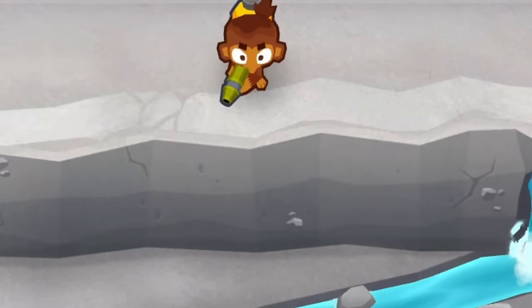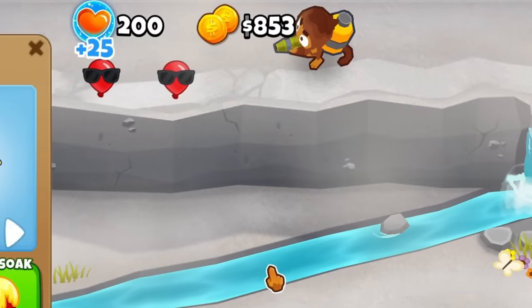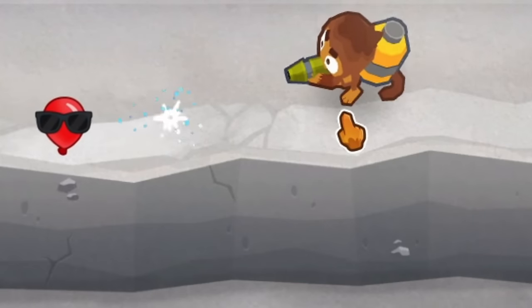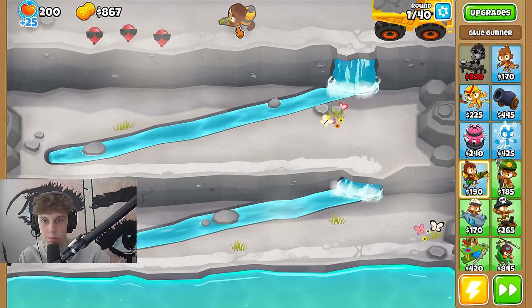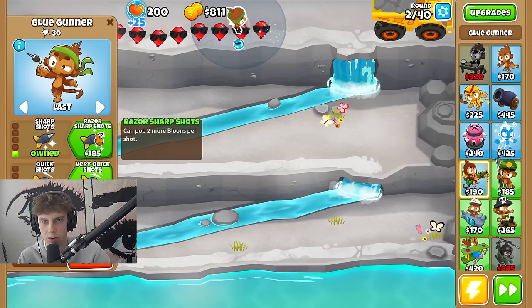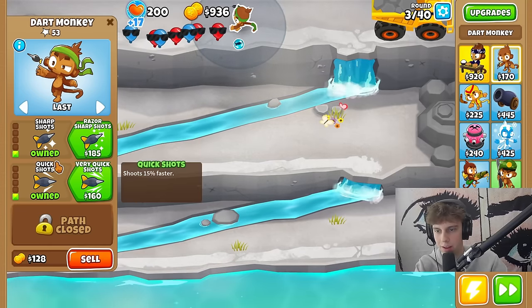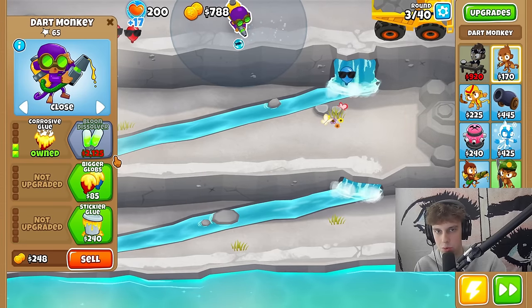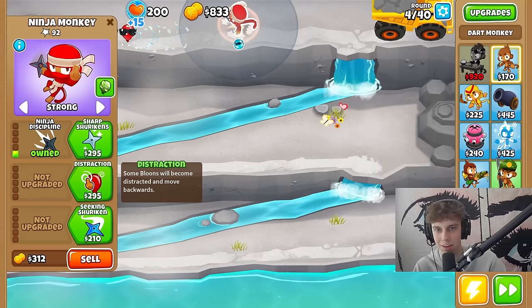It turns into a glue gunner — that's cool. I genuinely don't know how this works, I've never tried it. Oh god, I forgot everything's random. What if we upgrade this guy? We get glue soak and it turns into a dart monkey. When I got that it gave me the middle path for some reason. Upgrade it again and now it's an actual glue gunner. What the hell — it got rid of the middle path upgrade.